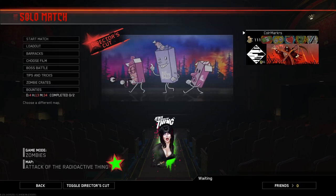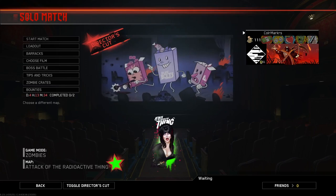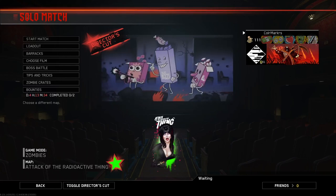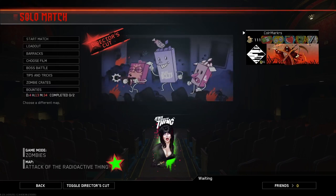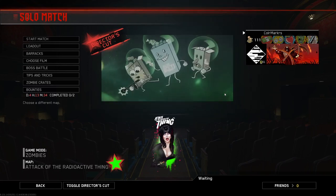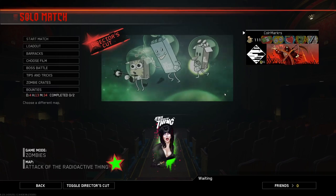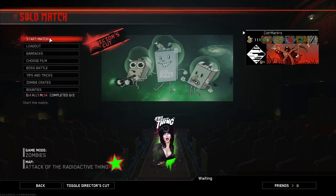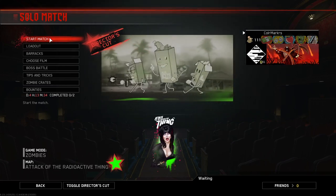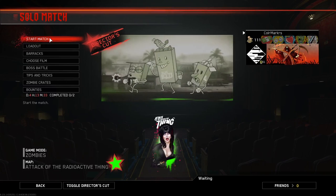In co-op, your Perkaholic will last forever - it's just permanent. If you're playing solo, it is still permanent but you're gonna have to get Quick Revive, that's the only thing. The third thing is double pack fuses - you will never have to do the quest of getting double pack fuses. This game has a system where you can Pack-a-Punch twice, a multi Pack-a-Punch system, but normally you had to get double pack fuses first.